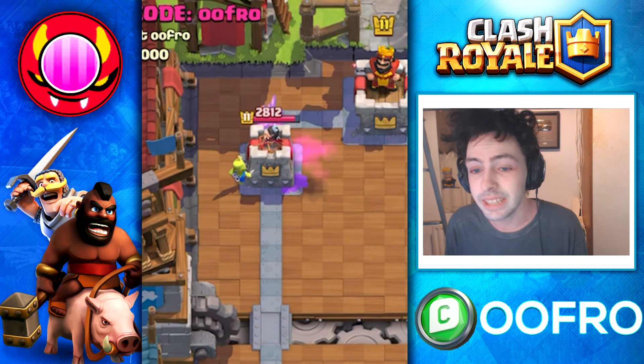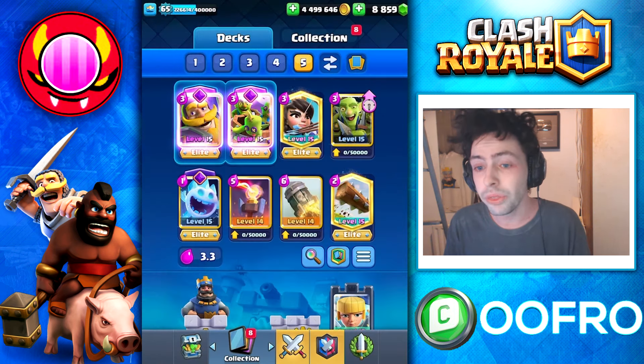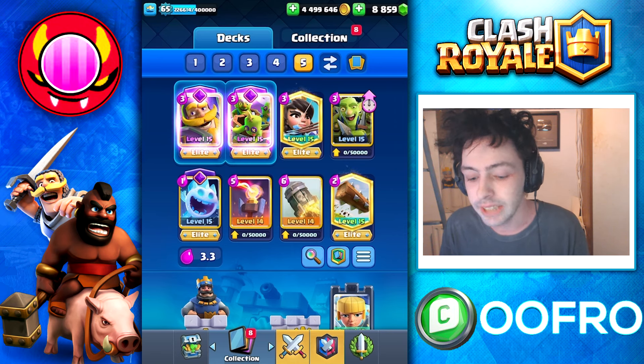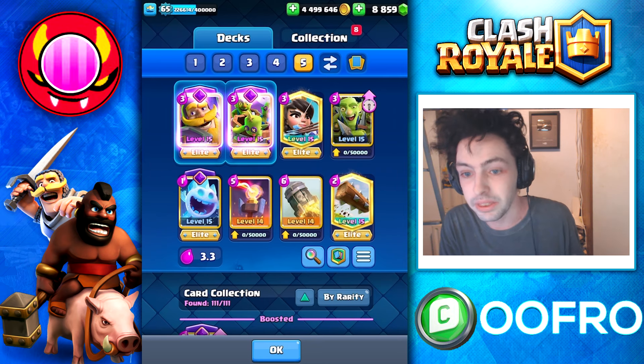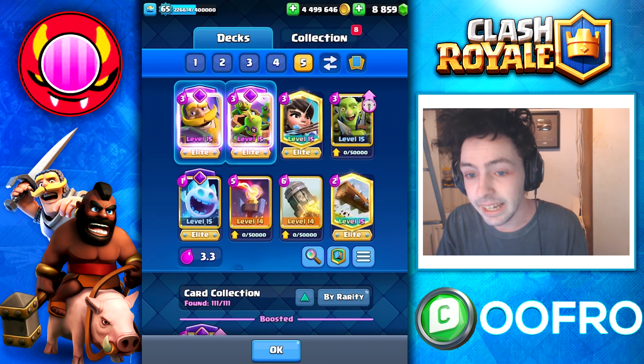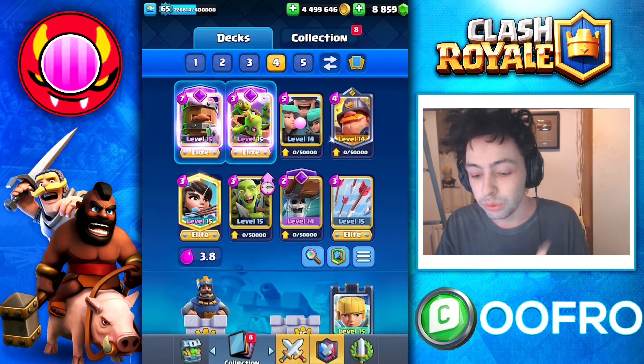The decoys do the same amount of damage as normal goblins, but they have way less hit points. As for what the best Goblin Bow Evolution deck is, obviously Logbait's a classic — this is the go-to Goblin Bow deck. However, the Evo Goblin Bow does not shine in Logbait, because you're going after one tower, so it's very obvious which barrel is real and which is the decoy. Because of that, the deck we are using today is Recruits Bait. This deck has double lane pressure, where the Evo Goblin Bow is going to shine.